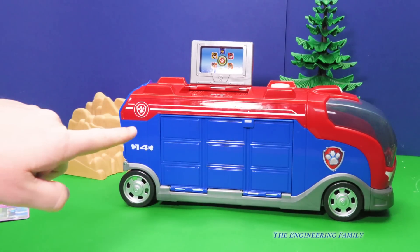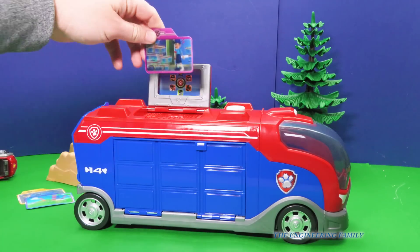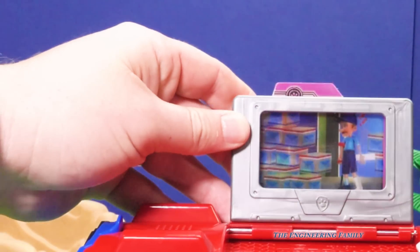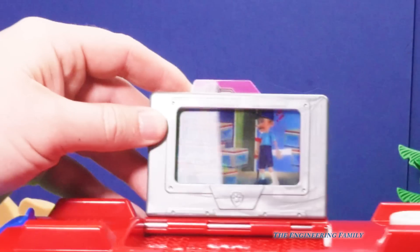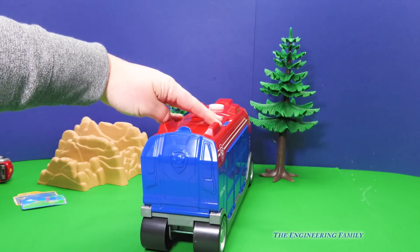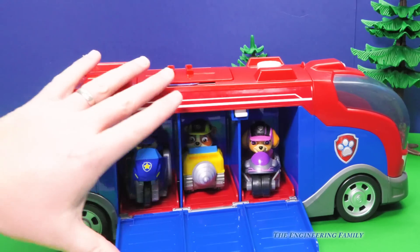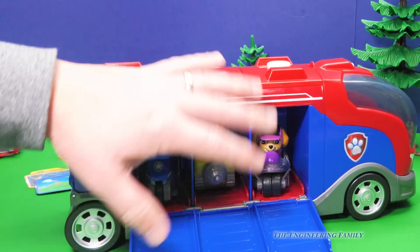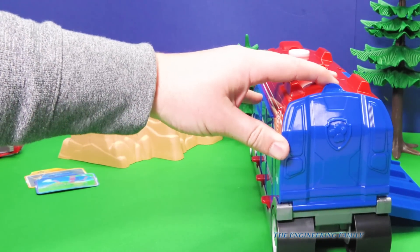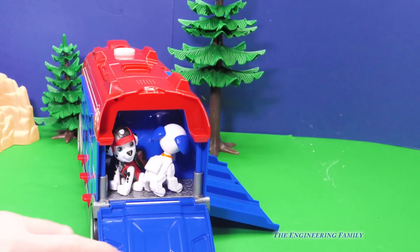There are a couple of things I want to show you about the Mission Cruiser. First, right up here is where you can put your mission cards — they slide in like that, and you can see how they change. The second thing is right here at the back. Who do we put inside? Skye, Rubble, and Chase. But guess what? Other characters are inside too. Let's turn it around and open up the secret door — and we've got Marshall and Robo Dog. Hey, they were hiding in there the whole time!